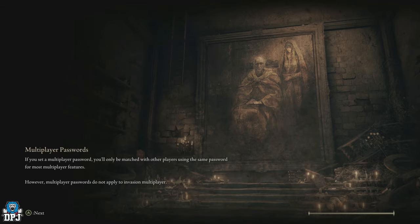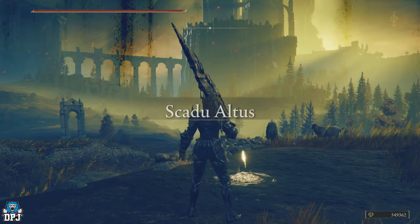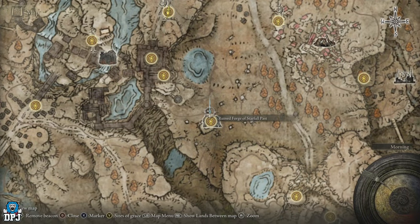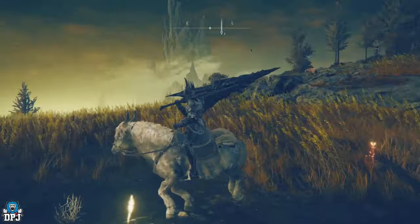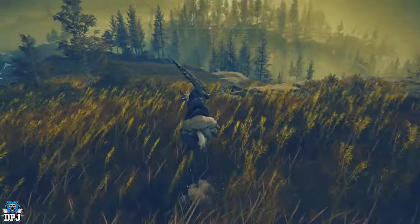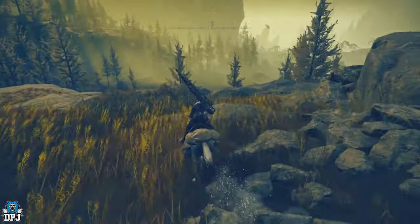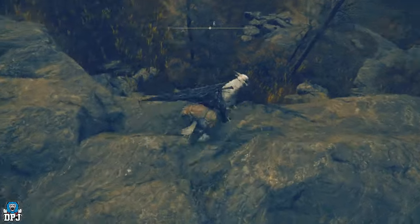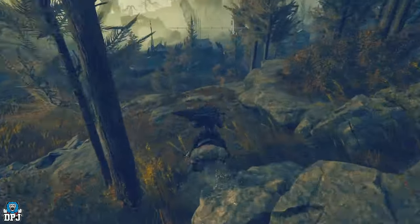I'll showcase exactly how you get this weapon. It's located right here — just southeast of where we are. But you can't go straight southeast or you'll fall off and die, so you have to come around. Just come around like this — it's a little steep here but you should survive, and there you go, now we're good.